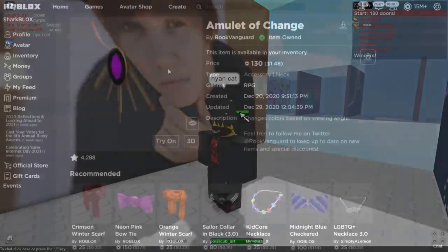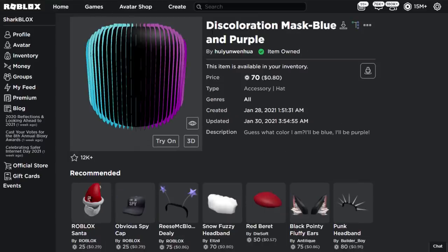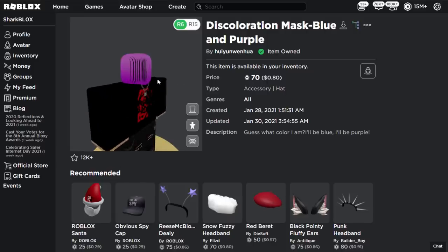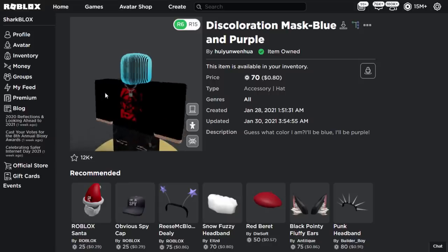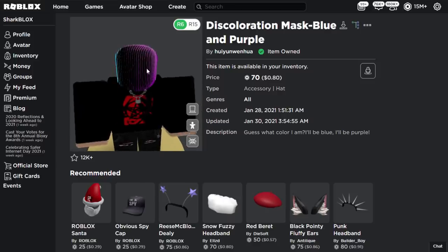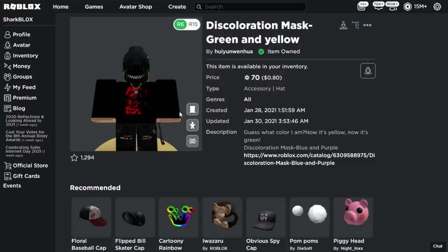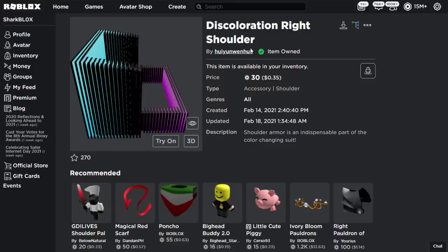We're going to wear the Amulet of Change. The next item is the Discoloration Mask Blue and Purple — it's like a hat, pretty much a head. It's purple from one side and changes to blue on the other side, using the exact same technique. You can actually see the lines on this one really easily. We've also got a Discoloration Mask Green and Yellow — same thing but green and yellow, switching colors side to side.